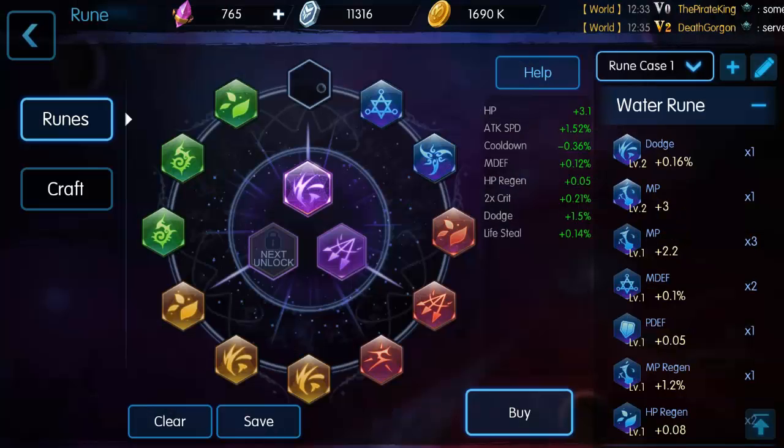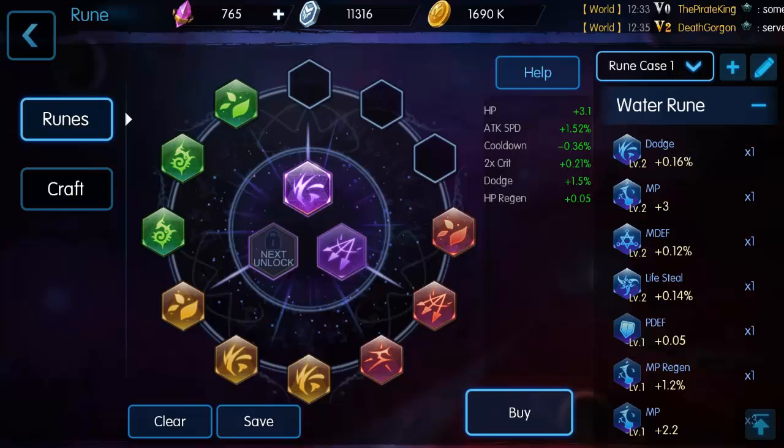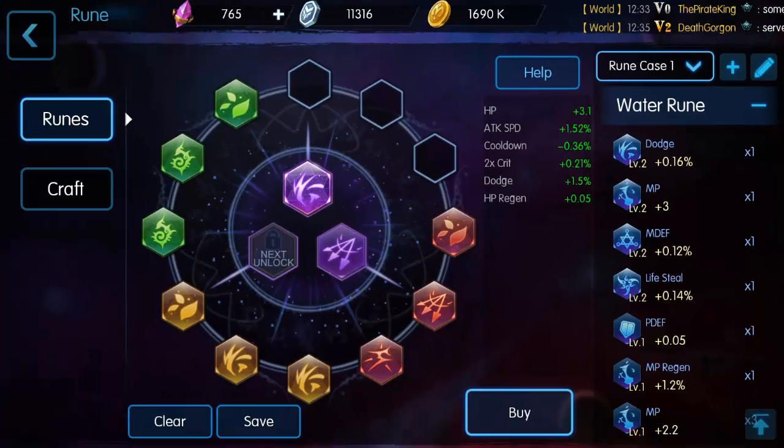I'm going to unequip these runes because we're looking at building a set for my tank. I'm going to go with a lot of dodge, hit points, and defense, maybe some lifesteal, and a little bit of crit since I still need to do damage. I've already got some level two, three, and four runes, and I've been running dodge, magic defense, and lifesteal on these.